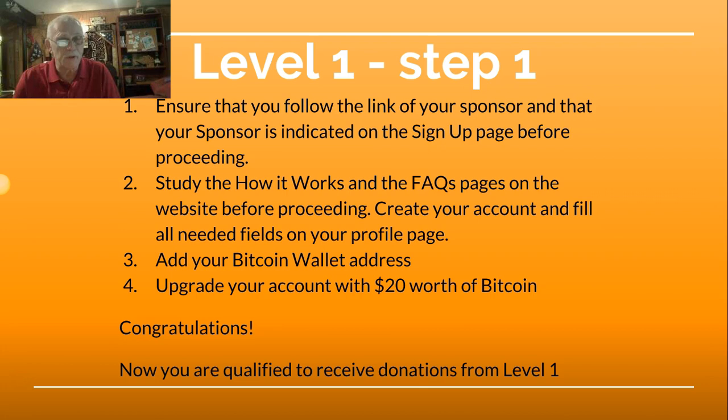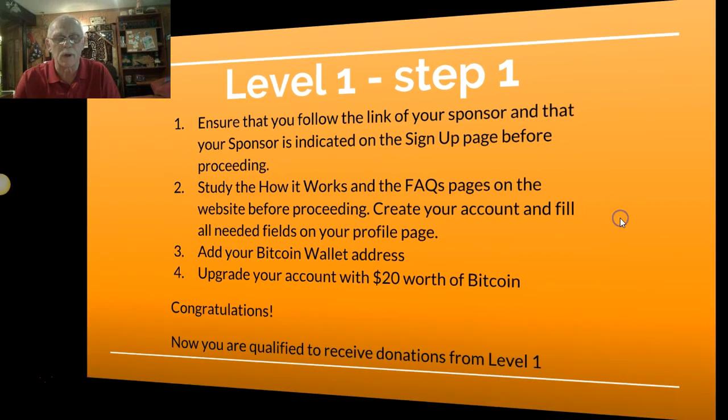Level 1, Step 1. Ensure that you follow the link of your sponsor and that your sponsor is indicated on the sign-up page before proceeding. Study the How It Works and the FAQ pages on the website before proceeding. Create your account and fill all the needed fields on your profile page. Add your Bitcoin wallet address. Upgrade your account with $20 worth of Bitcoin. Congratulations!